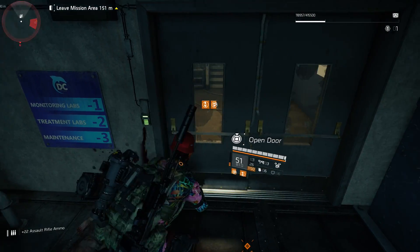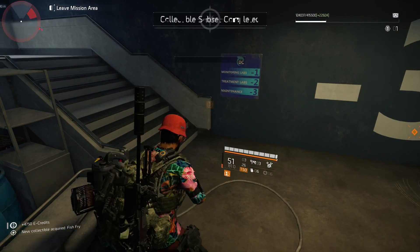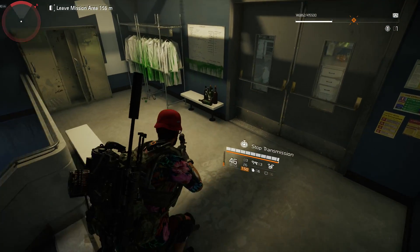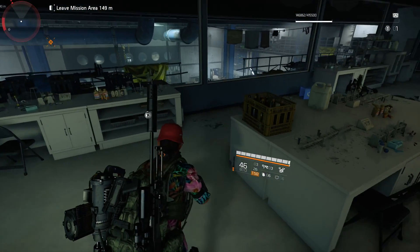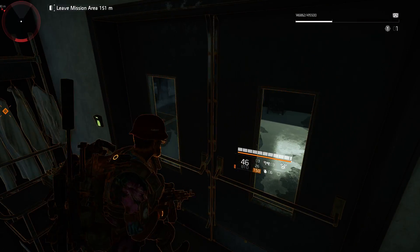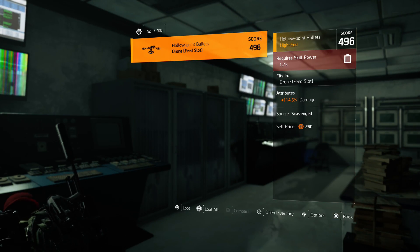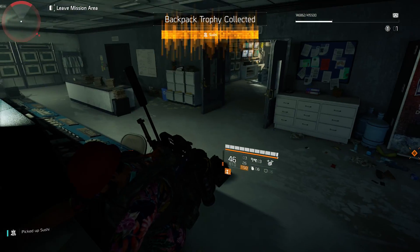Right inside this door, when we hit Open Door, we get another collectible — so we just have one more collectible to get. Head up the stairs and go past the first set of doors because that just puts you back into the room you're in. Go up the stairs again, go into these doors, and take a right — there's a set of doors right in front of you. Once you get inside that door, there's going to be a weapon crate at the bottom you can open, and the backpack trophy is just to the left of it. Open it up and you get the Sushi backpack trophy.